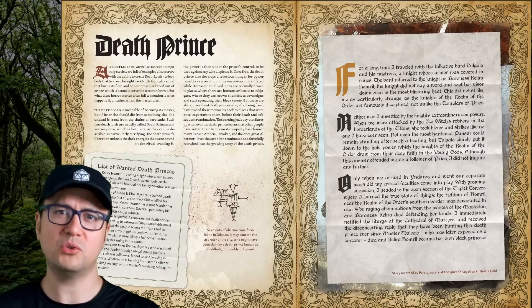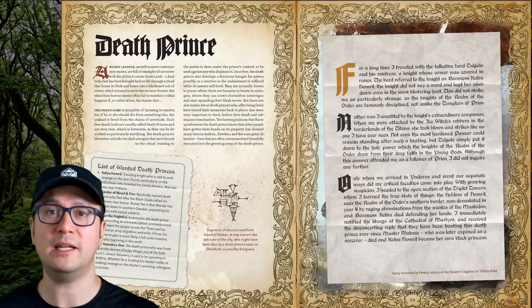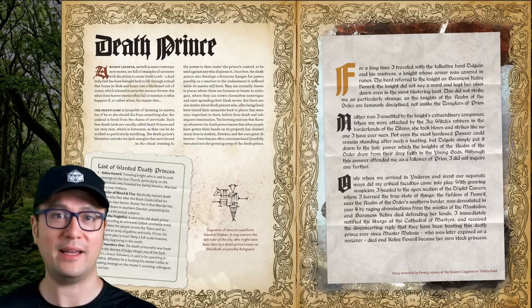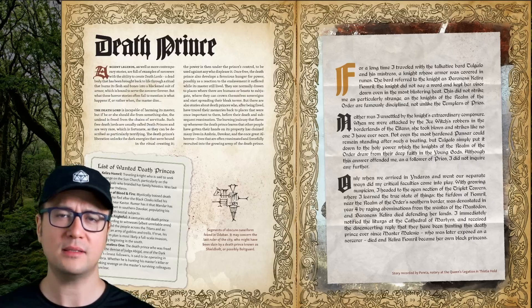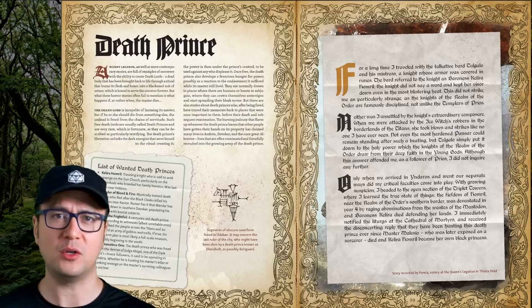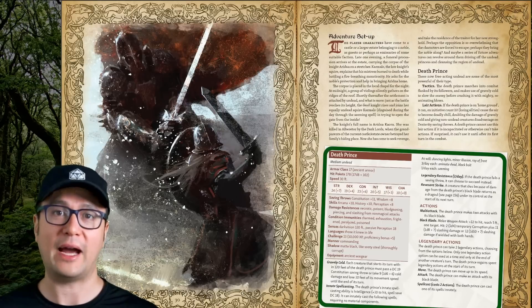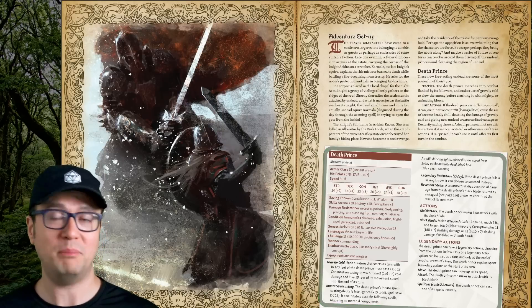A death lord is a sort of revenant that has been resurrected and bound to a sorcerer. It's all good until that sorcerer dies, because then the thing becomes a death prince and pursues power at any cost. The worst of them amass followers and servants, and sometimes even armies of goblins and trolls. These are CR 13 and have a lair action and legendary actions. They mean business.